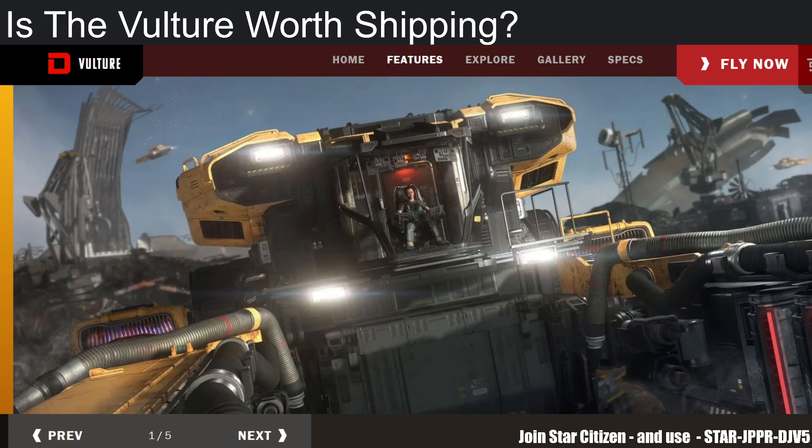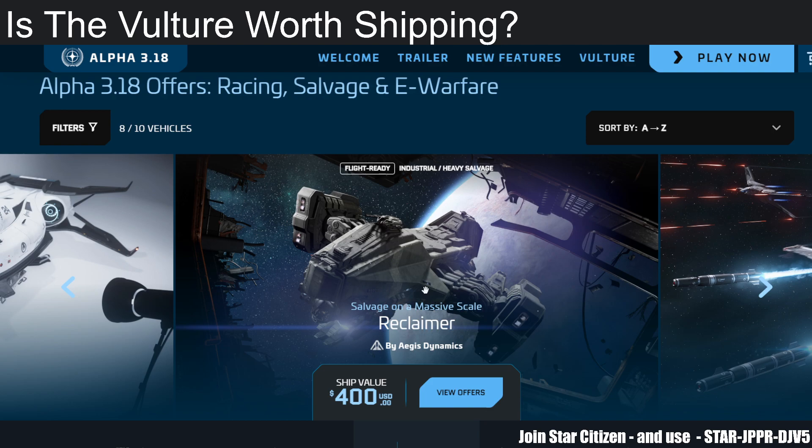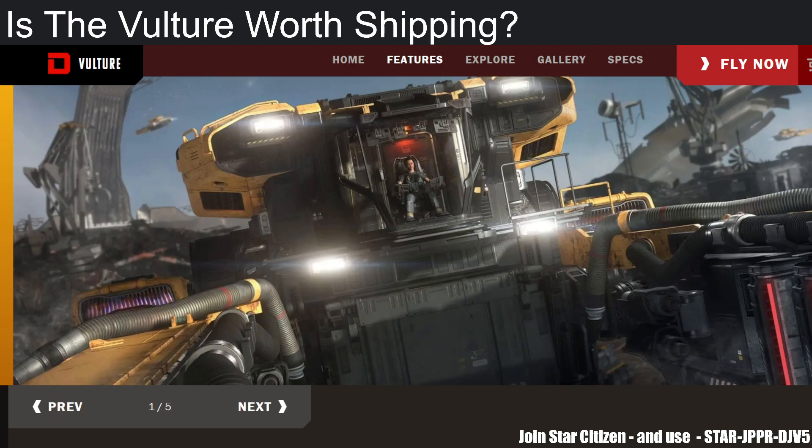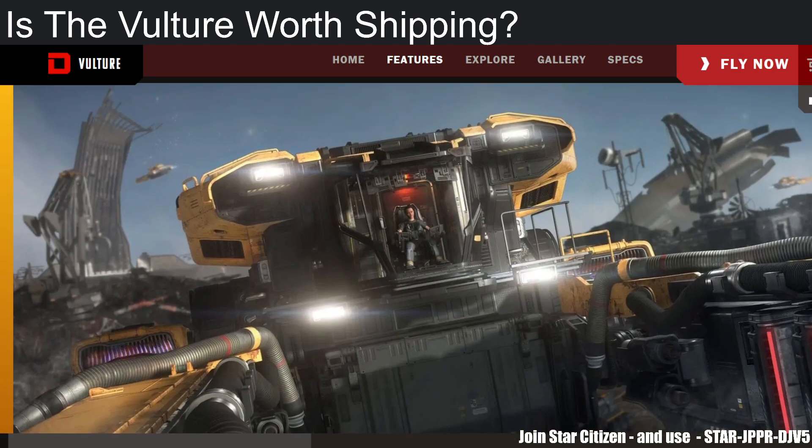Obviously they're going to improve salvaging further down the road. Right now we have the biggest ship out there if you don't want to use the Vulture and want multi-crew, and that is the Reclaimer — my goodness, that thing is awesome. The only thing left for the Reclaimer is to utilize its big claw, and if it does, that's great. For you aspiring solo players, I think the Vulture is worth picking up if you're into the salvaging profession — it's an easy pickup.